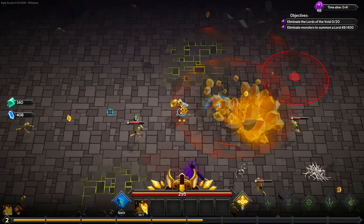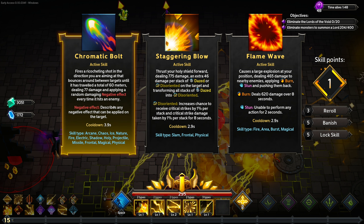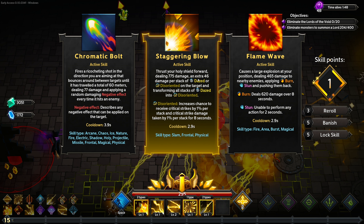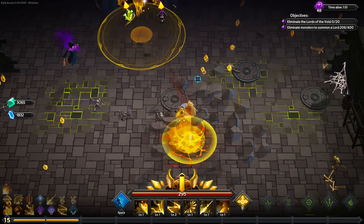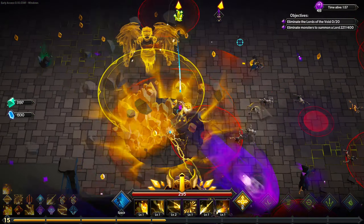We got the lynchpin of the build: Staggering Blow, the secret weapon ability for this new weapon. It thrusts your holy shield, dealing 775 damage plus an extra 46 damage per stack of daze or disoriented on the target, and transforms all stacks of daze into disoriented — which makes each stack of disoriented give 1% crit strike and 1% crit damage. So you lower your overall crit chance but increase your damage by stacking more crit damage. It's a pretty cool ability.